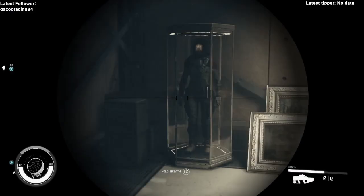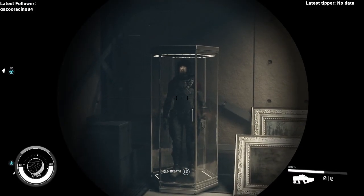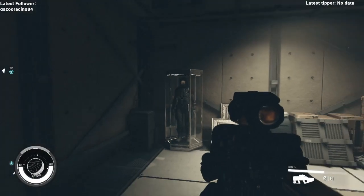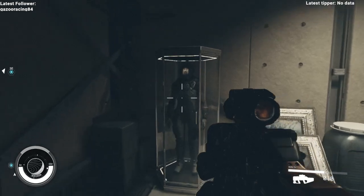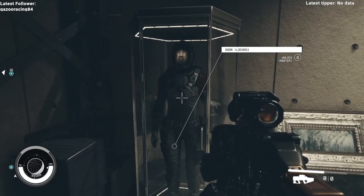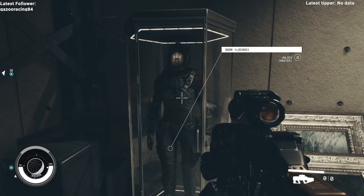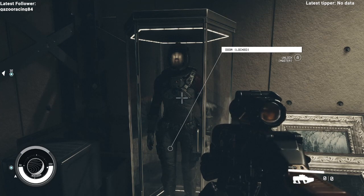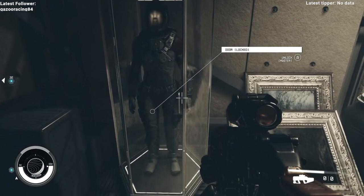Right there is the good armor to have right off the rip. The way you get it — the door is locked at master level. I doubt at level four or five you'd have the master skill unlocked. I've seen a YouTube short where someone was saying you do this back-and-forth tapping method.